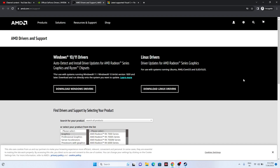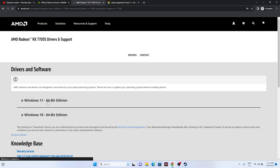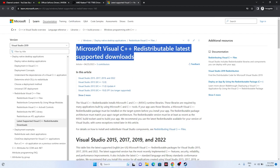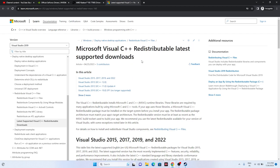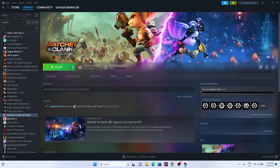For AMD users, select your GPU details and click Submit to find the appropriate driver. Download the correct one for your Windows version (Windows 10 or Windows 11), install, and restart. Additionally, try installing Microsoft Visual C++ Redistributables, as this also fixed the issue for many users. Download the x64 or x86 version depending on your system, install it, and restart.